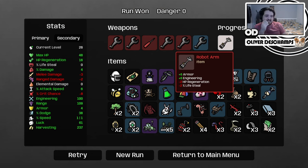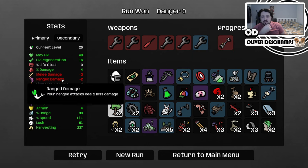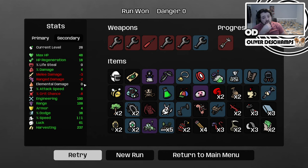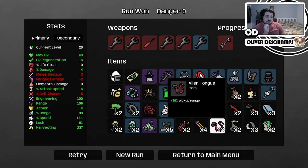Let's have a look at these stats - oh, we unlocked something: the Robot Arm, six armor, six engineering. That's pretty good. We were only negative on crit chance, range damage, and melee damage - otherwise we were pretty tanked up on everything else. 237 harvesting is nuts! But yeah, we did it - thank you very much for watching this run, and I will see you guys in the next one.